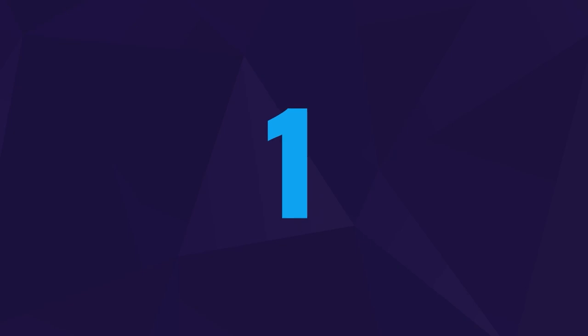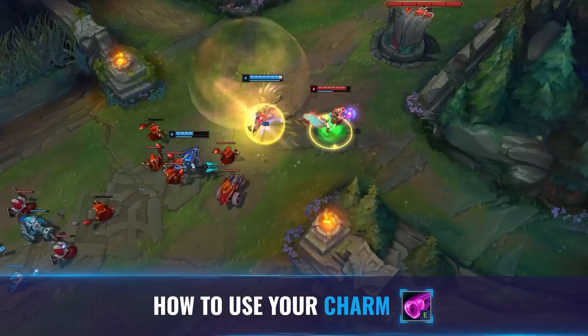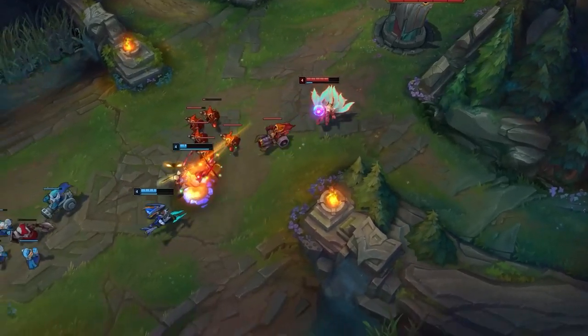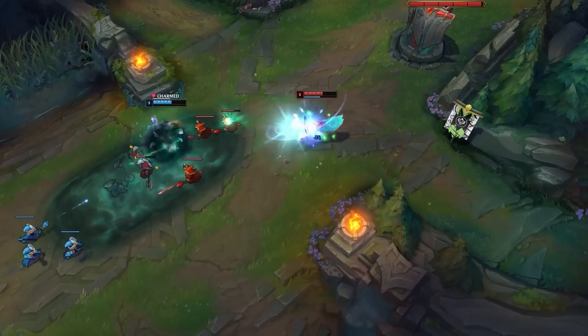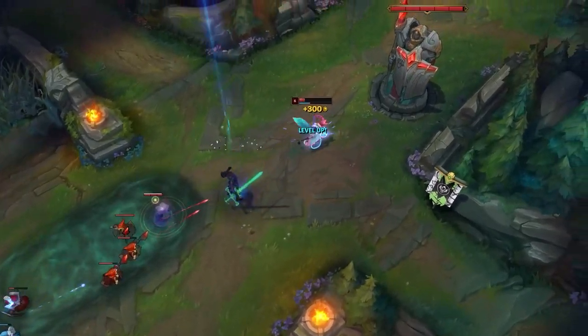The first tip of the day is probably the most important one of the lot and it's all about how to use Ahri's charm. Ahri's charm is basically her main identity — it's her key to dealing damage and being useful overall due to it being her only piece of utility. This ability is super important to land as it amplifies the damage of your other abilities to that target. So if you're not hitting it, you're not going to be anywhere near as impactful.